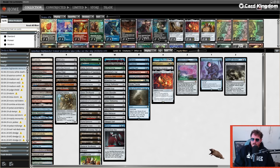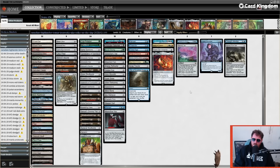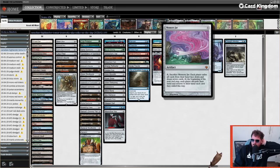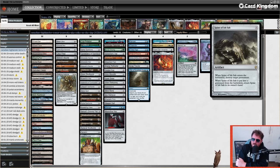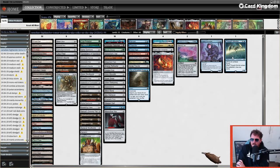One thing this deck has done is trim some of the more expensive draw-sevens — I'm only on Twister and Wheel of Fortune, not Memory Jar. We are much less of a draw-seven deck than something like Eggs or Paradox Academy. We also have Spine of Ish Sah — for those who played KCI in Modern, a seven-mana artifact: enters the battlefield, destroy a permanent; when it's put into the graveyard, return it to your hand. It's good at looping and kills Collector Ouphe.